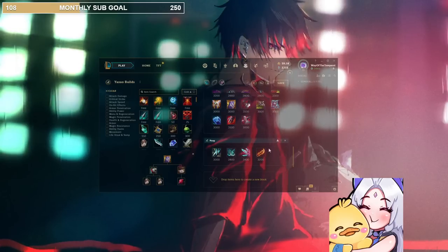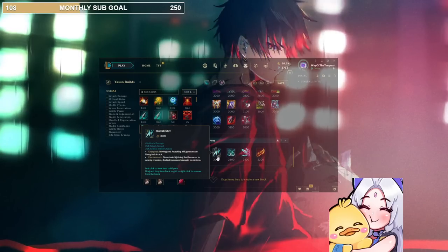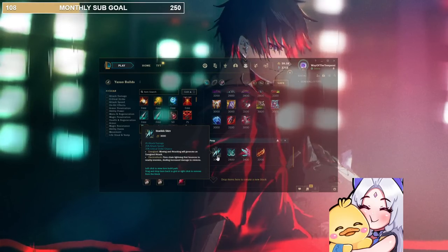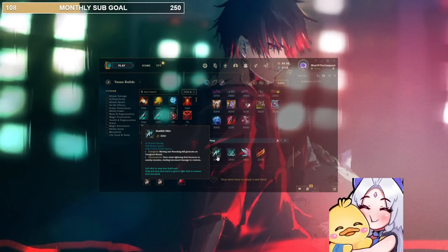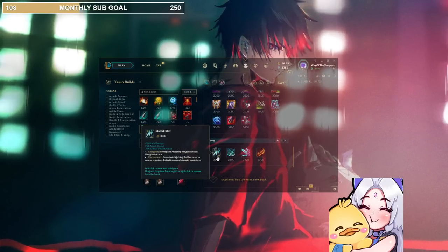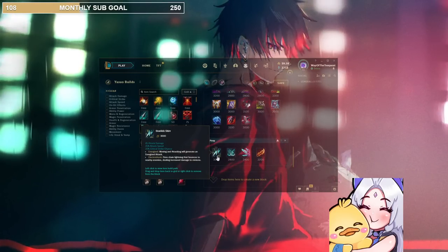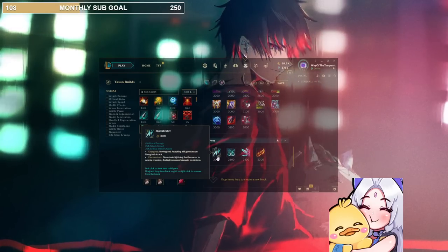Now, items that did not make it even into situational. First — and they ruined the appearance of this item hella bad, I can't be the only one — Static Shiv. I thought it was going to be insane, the best build on Yasuo. But at the end of the day it feels very weak, the build path isn't even good, it doesn't build out of Zeal anymore. It's just a worse Stormraiser — Stormraiser scales way better because it actually scales with AD, this doesn't. The only thing Shiv has is that it's AoE, but I'd rather have the more damage and extra movement speed from Stormraiser. Hopefully they buff this item. RIP 2023 Static Shiv.